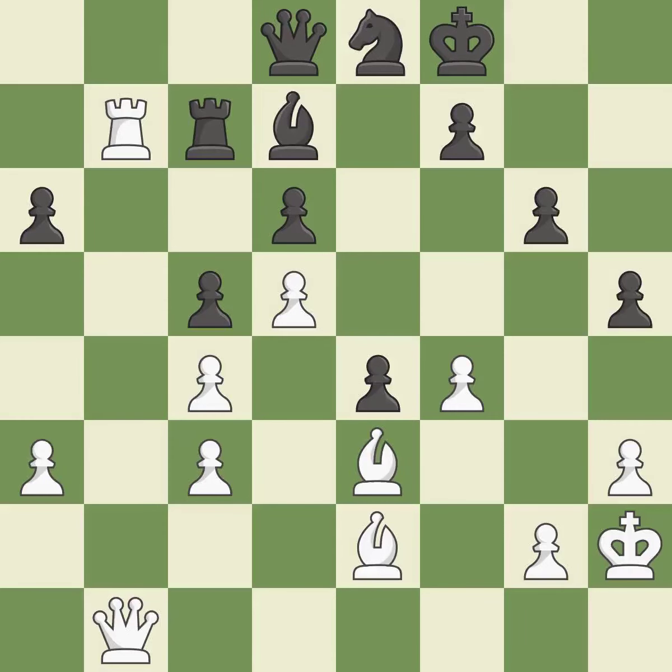This suggests exchanging items of equivalent value. When the queen retreats, this attack wins a tempo. This prevents an attack on a queen who may have been taken prisoner. This activates a rook by getting it to the 7th rank and also restricts the opponent's king. Balanced — neither player ever had an advantage.